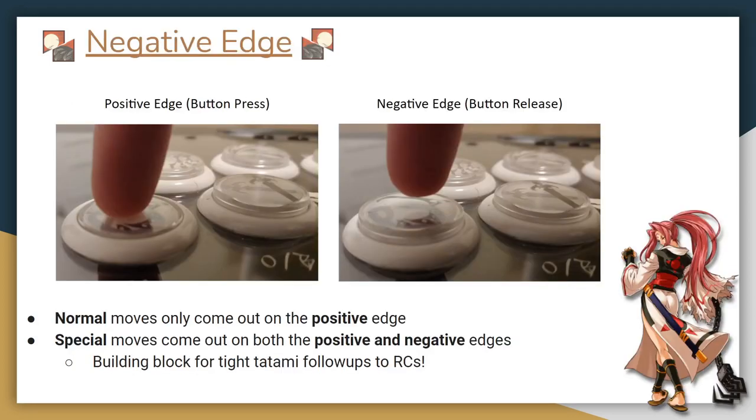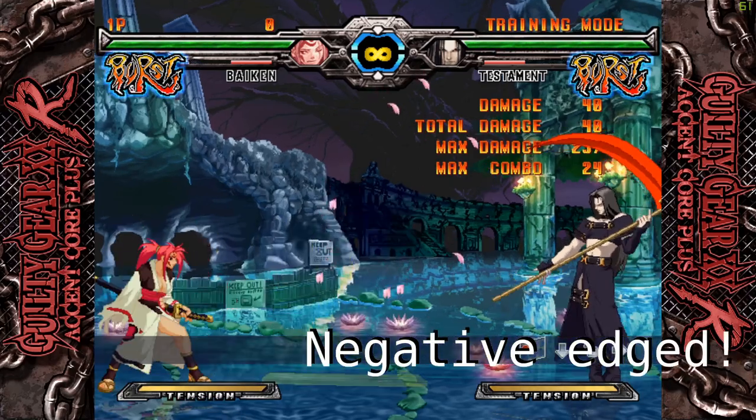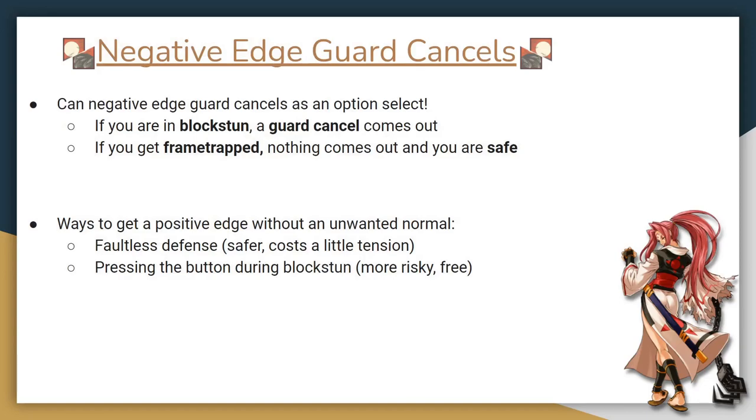The next technique is the negative edge. The positive edge is when you press down a button, and the negative edge is when you release the button. Normal moves only come out on the positive edge, but special moves can come out on both positive or negative edges. First, you should always press and release the button when doing a special move, because you get two chances to time the move correctly instead of just one. Second, this is a building block for some of Baiken's more advanced stuff. Third, Baiken can do some nonsense using negative edges that no other character can.